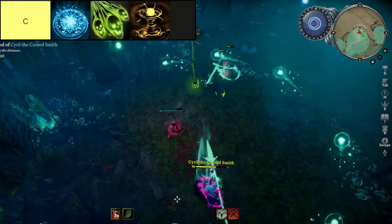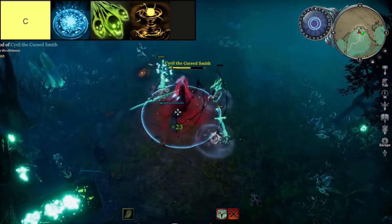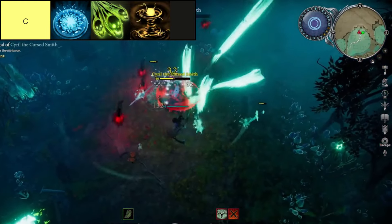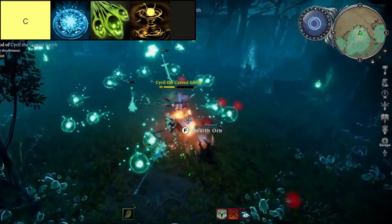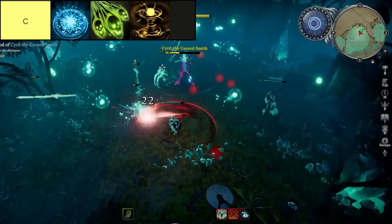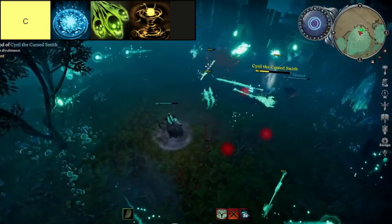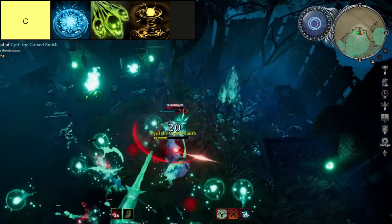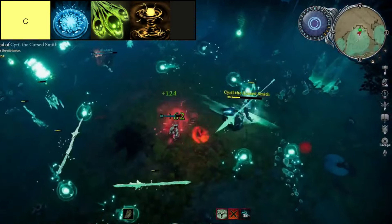The Cyclone spell proves to be a formidable tool for those focusing on a static build. With its ability to conjure a swirling vortex of magic, it swiftly pierces enemies, dealing significant magic damage while applying the static debuff. Despite its relatively short cast time, Cyclone's effectiveness lies in its persistent nature, as it returns once it reaches its maximum distance, lingering for up to 10 seconds and striking any foe in its path. However, its drawback comes in the form of insufficient damage output and a lengthy cooldown, requiring strategic timing and placement for optimal impact.